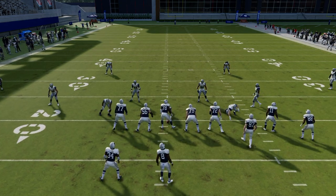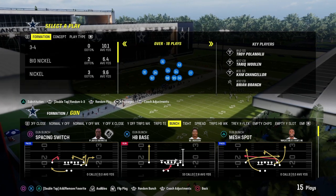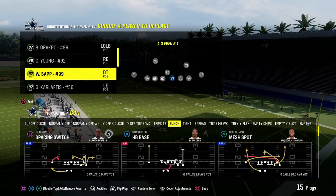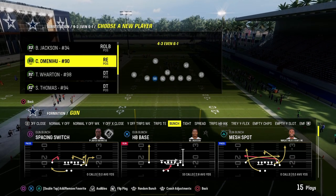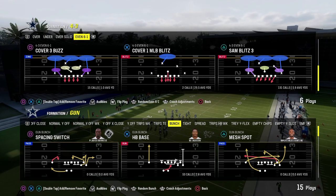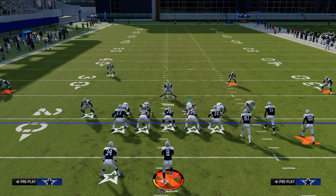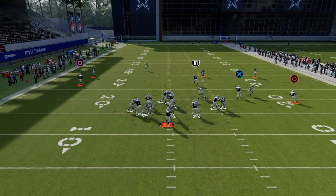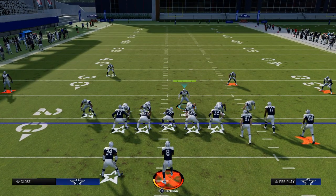Another underrated thing to account for in a good Madden defense is run defense and speed of pressure. This is where the 4-3, even 6-1, can really come back into the conversation as one of the best defenses in the game this year because of how fast the blitz can come in — with 99 speed everywhere and everybody having lurk artists. Lurk artists really is what makes this defense super effective. All you're going to do is blitz your linebackers and then zone out one of them. Often, this five-man pressure will scream right up the A-gap.